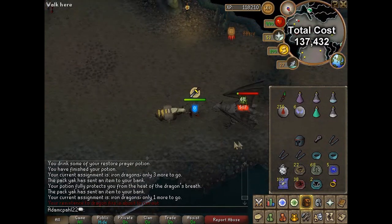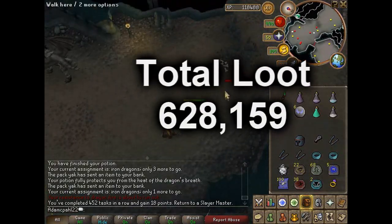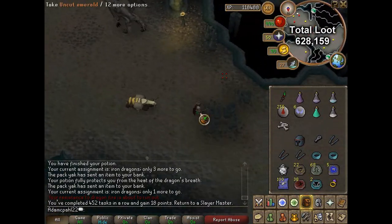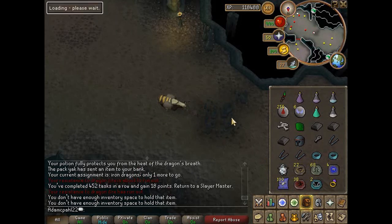As you can see, the cost is quite high really for a melee task — 140,000. But you make over 600,000, so it is worth it spending a little bit more to get really fast kills. Anyway, once you're finished, just teleport out.